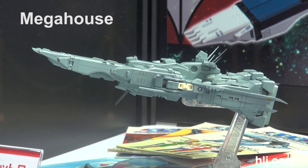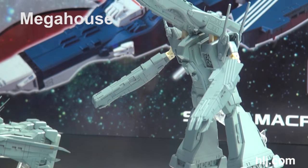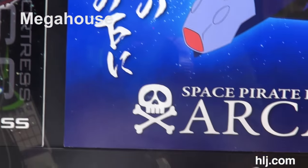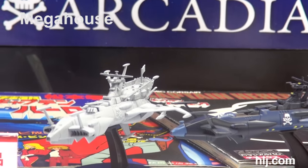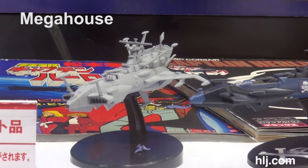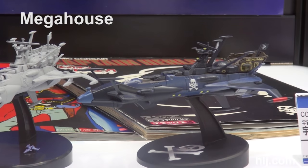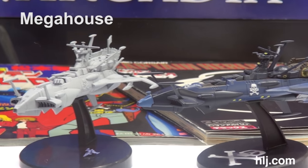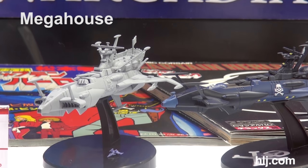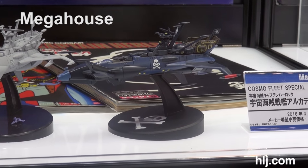This takes me aback — it's an SDF-1, considerably smaller than the SDF-1 that we showed on the show that Ryan built. We're also seeing some stuff from Space Pirate Battleship Captain Harlock. We've seen models of these — I think Aoshima or Hasegawa did them — but now Mega House is going to bring out these ships. It's a test shot so they're not saying what scale it is, but this first one is coming out in March.